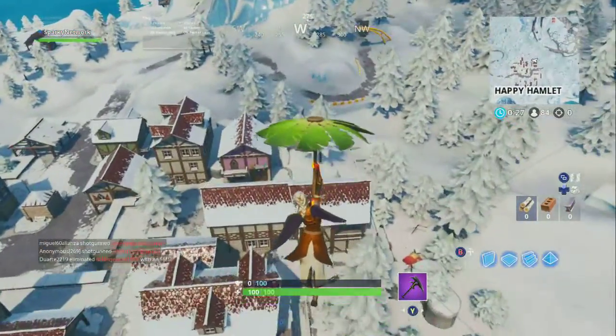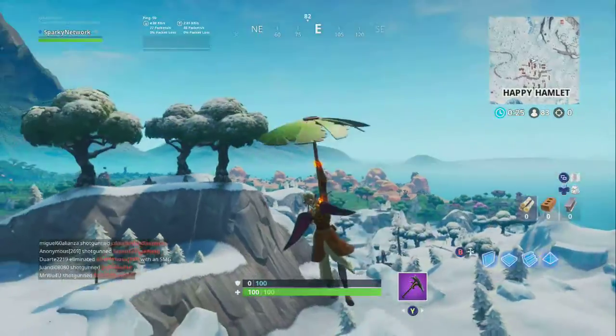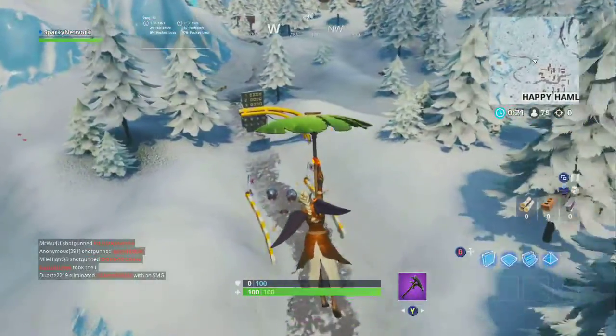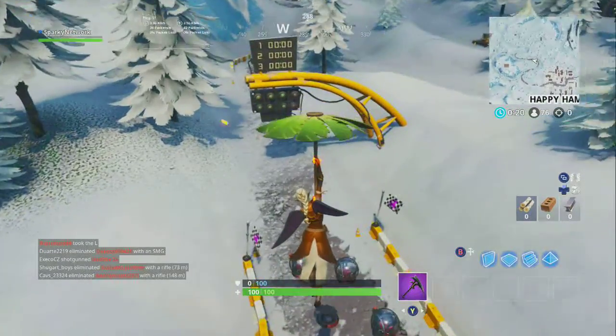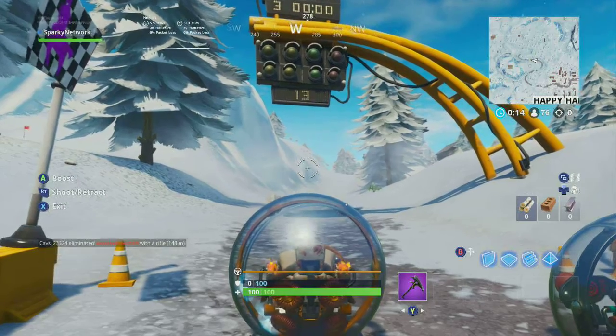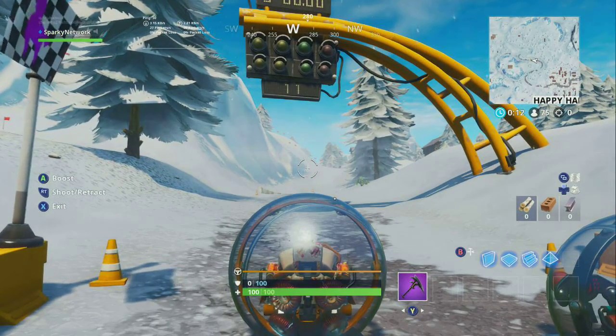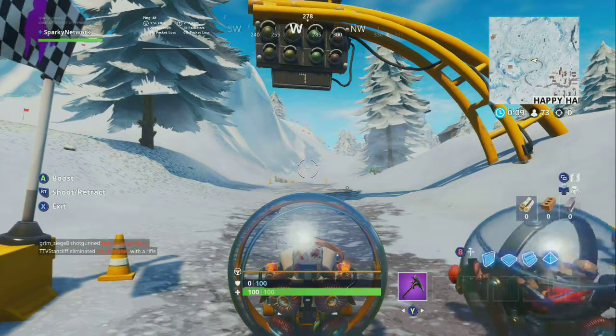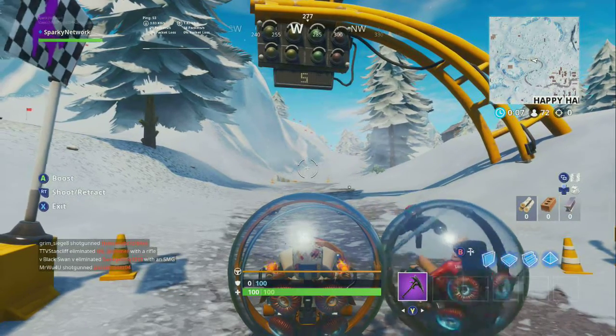Complete a lap of a racetrack in Happy Hamlet. All you guys are going to do is land where I'm about to land — the racetrack is actually not in Happy Hamlet, it's off to the side. Get into one of the Ballers, and after that wait until it counts down from 15.